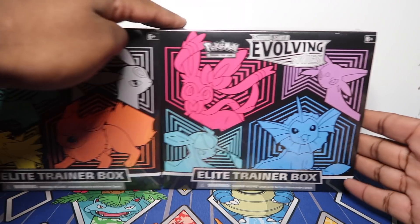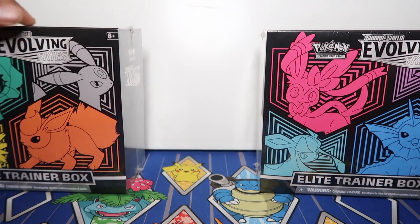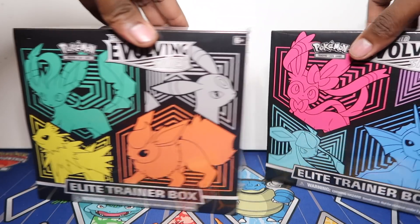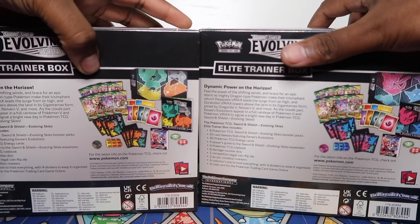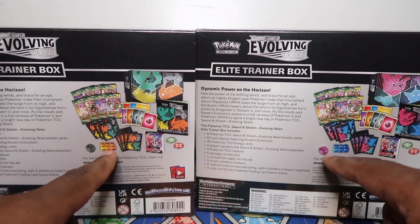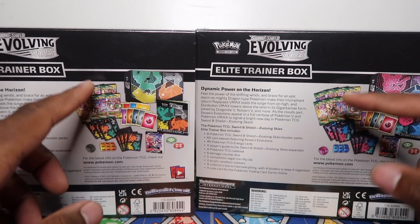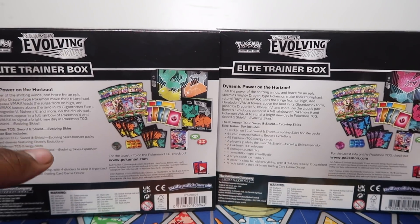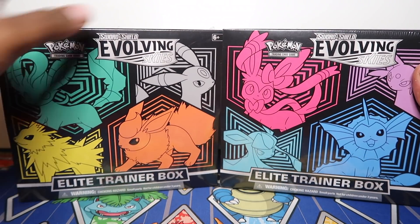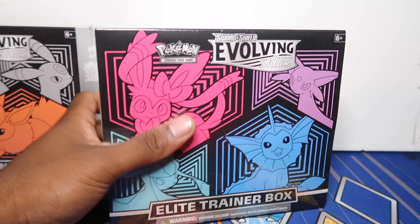As you can see, we've got the two ETBs. First ETB has Sylveon, Espeon, Glaceon, and Vaporeon; the second ETB has Leafeon, Umbreon, Flareon, and Jolteon — so you get all eight Eeveelutions. The only differences between them are the dividers, sleeves, and colored dice. Apart from that, you get eight packs in each, which is pretty standard for main set ETBs.